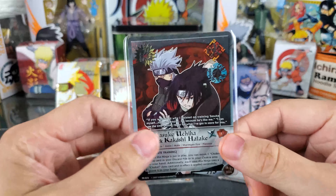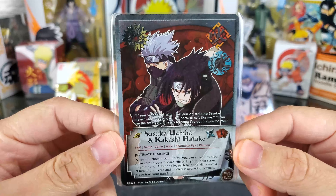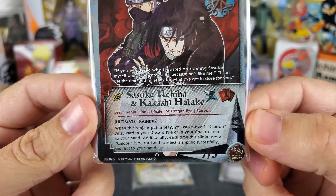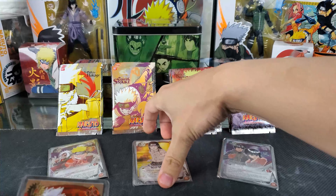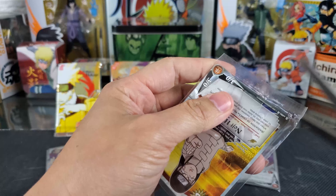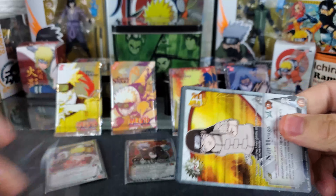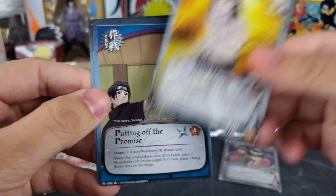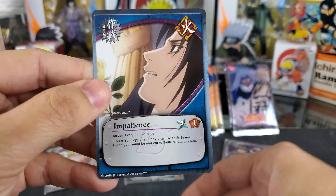Next we have the Sasuke Platinum card from his tin — Sasuke and Kakashi, another Platoon card. There's the foil and a closer look at the effect text. Really nice. And then for the three common Series 9 cards, we have Neji, Putting Off the Promise, and Impatience.